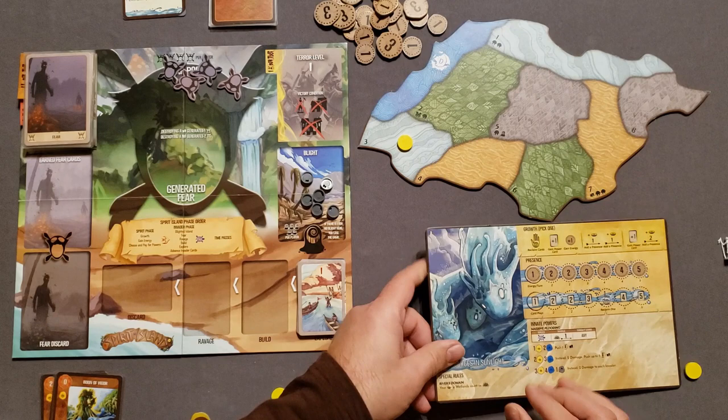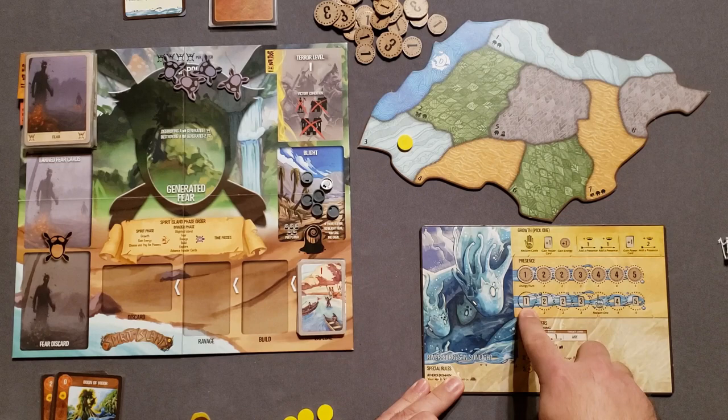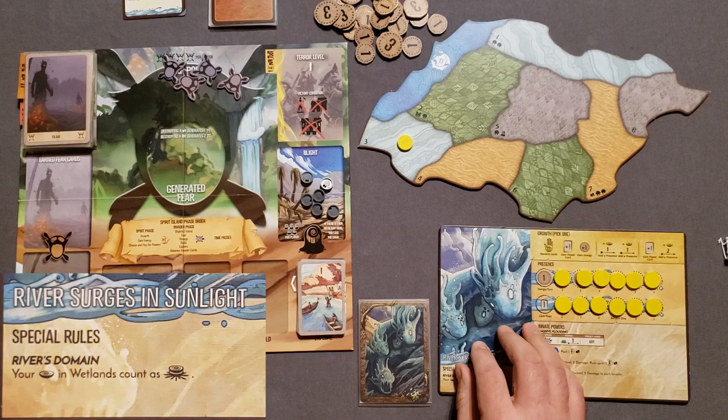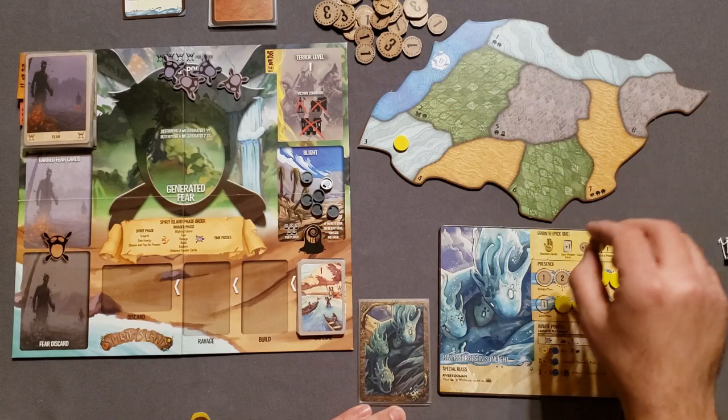On the front of the board, populate all the tokens here, leaving the furthest left spots empty. You also have your starting four cards with your character's portrait on the back. Read your special rules at the bottom: for River, anytime you have a presence in the wetlands, it's considered a sacred site. Normally a sacred site requires two presence stacked together, but for River in the wetlands, just one counts — and that's just for the use of powers.